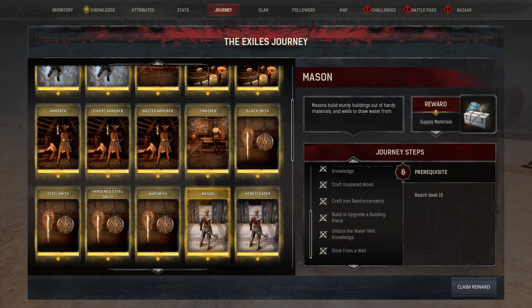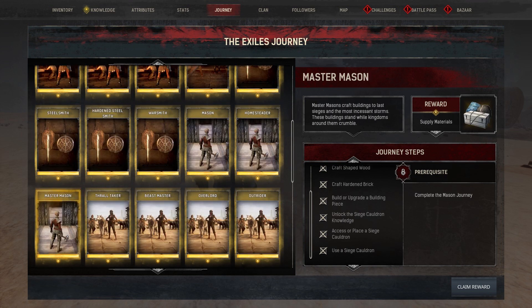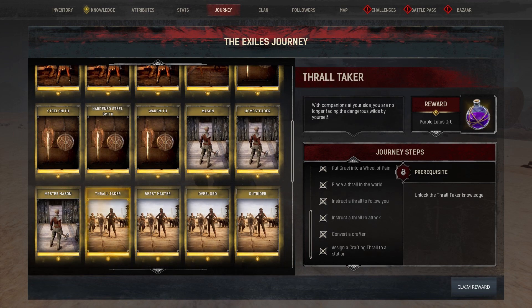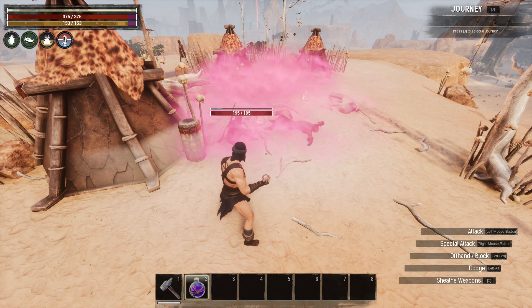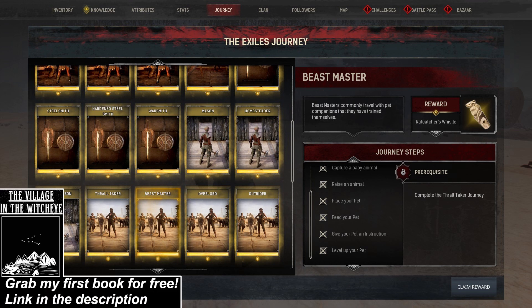Warsmith grants you the recipe for the repairing grindstone. You can fill this with oil and use it to repair your weapons for free, at the cost of slightly reducing the total durability of your weapon with each use. Mason grants you yet another cache of supply materials. Homesteader allows you to craft the reinforced wooden box, an improved version of the regular storage box. Master Mason again gives you a cache of supply materials. Thralltaker allows you to craft the purple lotus orb, an AoE throwable weapon that will knock out NPCs caught in the cloud. Beastmaster grants you five shade bloom and the ability to craft the rat catcher's whistle, used to summon a pet rat.